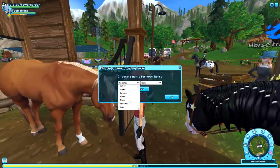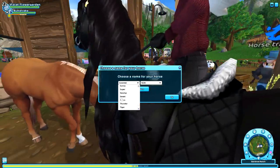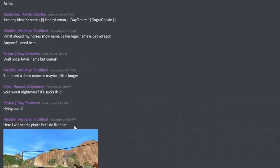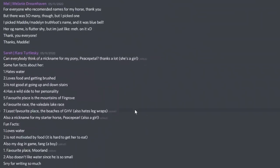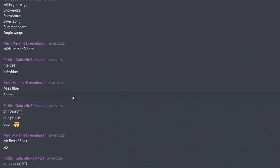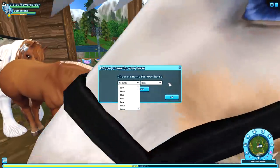This horse looks like a chimichanga, so her name is going to be Chimichanga. I'm sorry that you look like a deep-fried burrito, but you do. I would seriously name this horse Taco Night but I don't think you can do that. I'll go into the Flower Girls public Discord server and steal someone's name. I love how someone put facts about their horse so people could think of a nickname — their horse is not good at going up and down stairs.